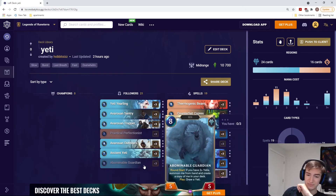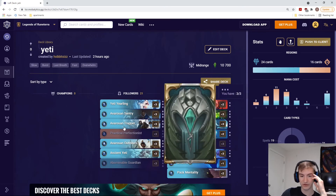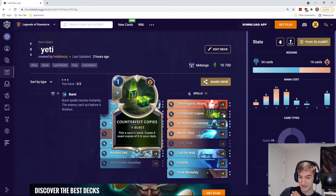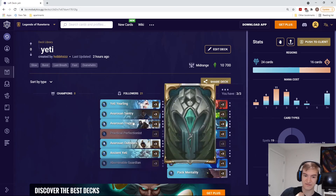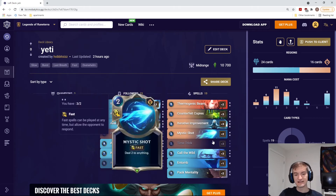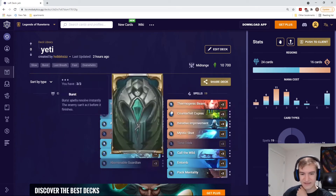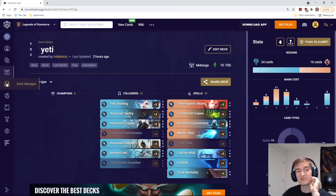Abominable Guardian says: if you have two Yetis at round start, summon me from your hand and create a copy of me in your deck. So you get a lot of free value and bonus power early in the game before your Yeti engines get going. Additionally, we have Call of the Wild, which no one ever runs because it's terrible: for the top four cards in your deck draw each Yeti, Poro, and Elnok. If we get enough Yetis in our deck from Counterfeit Copies, Practical Perfectionist, and Yearlings, Call of the Wild should get us two Yetis per draw — and drawing two one-mana five-fives for three mana isn't bad. I really hope Yetis will be somewhat viable because I really like them.